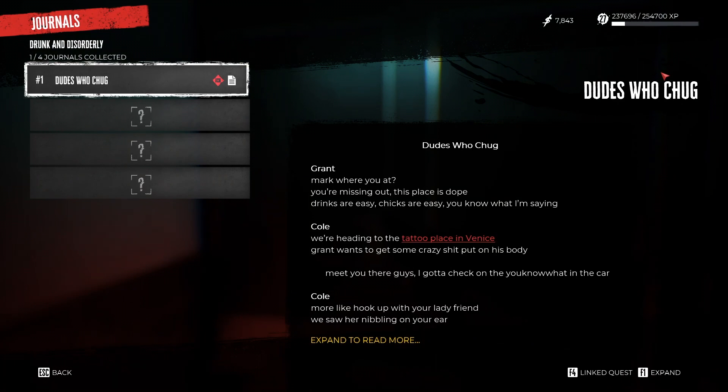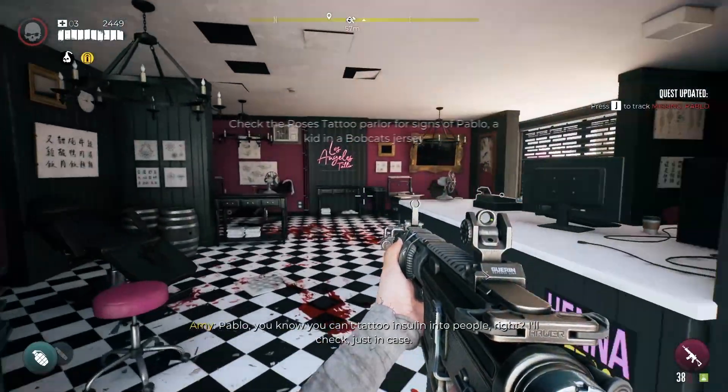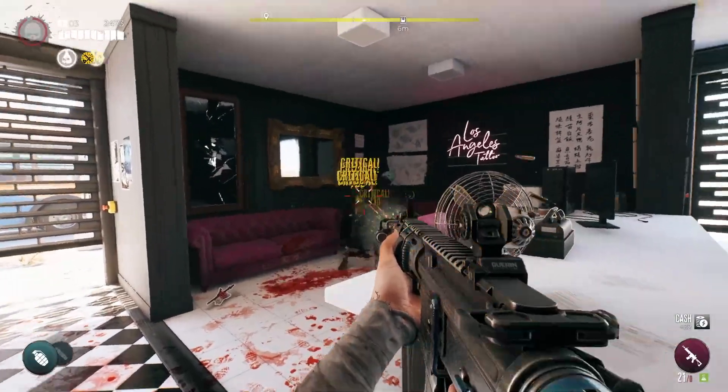Once you're done reading, head on over to the tattoo parlor in Venice Beach. Once inside, make sure to deal with the screaming customer and dear ol' Brandt.